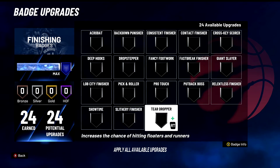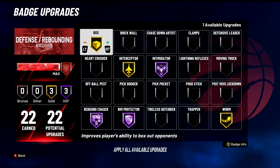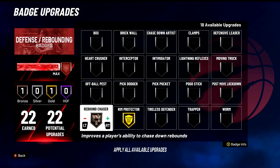Teardropper — D tier badge. Not using this garbage. Increases the chance of hitting floaters and runners — I don't know anyone doing that, but if you're doing that then you are a bot. That wraps up the finishing badges. We're going to move on to defensive badges now.